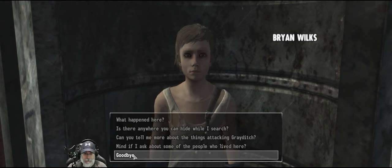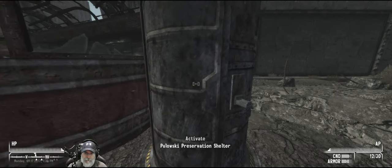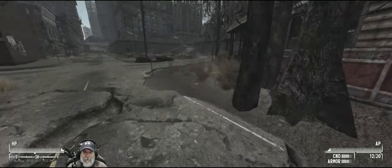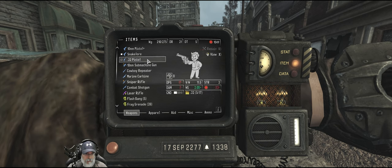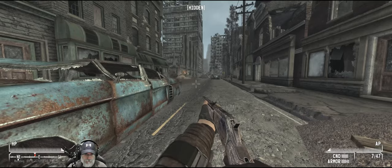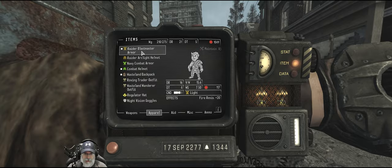Okay, you stay here, I'll deal with the ants and let you know when it's safe. If you look around enough in Gray Ditch you might find some useful stuff people left behind. We'll be looking — that's what we do. Make sure you open the door if you run out of air. He said the other folks lived right across the — oh shit, there's an ant over there. Let's deal with the ants. Let's use the cowboy repeater on them. We are wearing the Blast Master armor with the fire resistance.